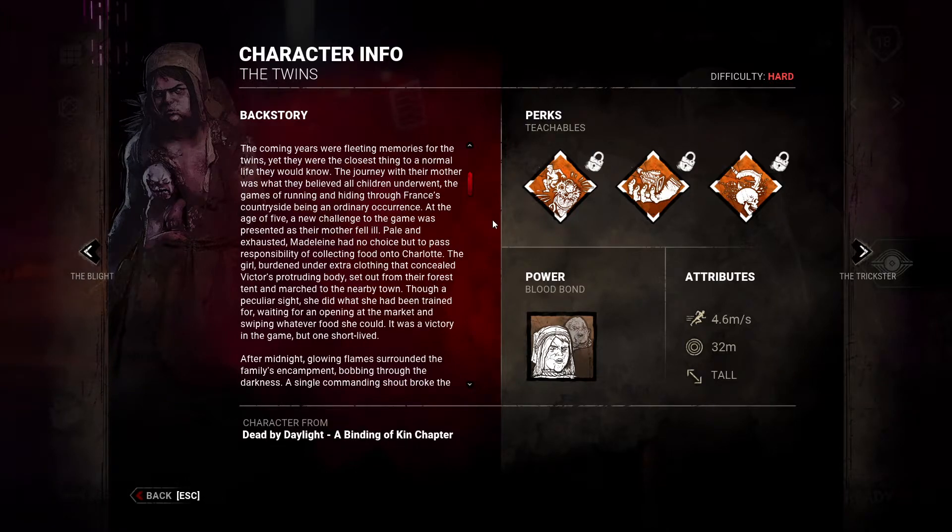The coming years were fleeting memories for the twins, yet they were the closest thing to a normal life they would know. The journey with their mother was what they believed all children underwent — the games of running and hiding through France's countryside being an ordinary occurrence. At the age of five, a new challenge to the game was presented as their mother fell ill. Pale and exhausted, Madeline had no choice but to pass the responsibility of collecting food on to Charlotte. The girl, burdened under extra clothing that concealed Victor's protruding body, set out from the forest tent and marsh to a nearby town. Though a peculiar sight, she did what she had been trained for — waiting for an opening at the market and swiping whatever food she could.